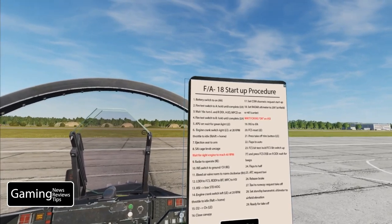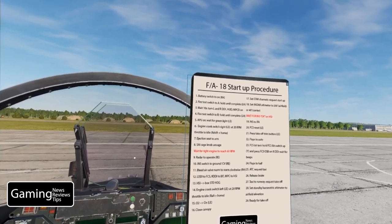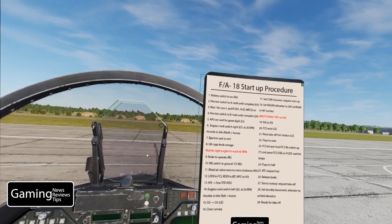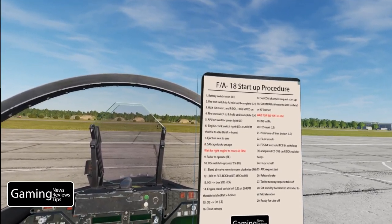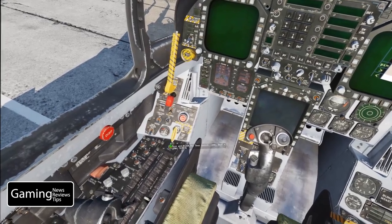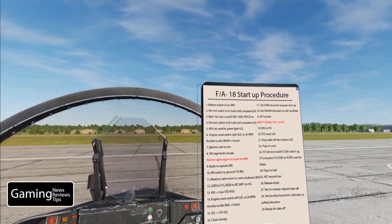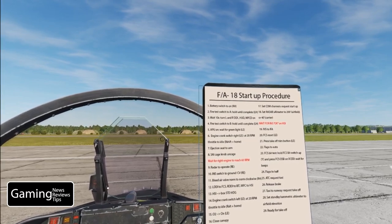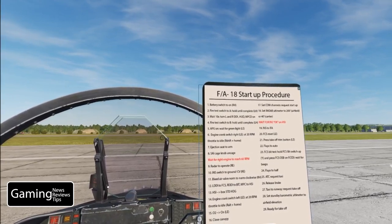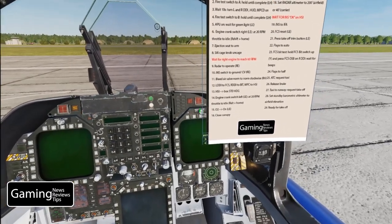We're going to do fire test A, and I like to turn my displays on in between just to make sure they'll be on as soon as possible. Fire test switch is by your left hand, right down here by the emergency brake — right-mouse-click to go through the fire test. Engine fire right, APU fire, lead air left, lead air right. That's the end of it, but we've got to wait 10 seconds, so I'll turn my displays on.